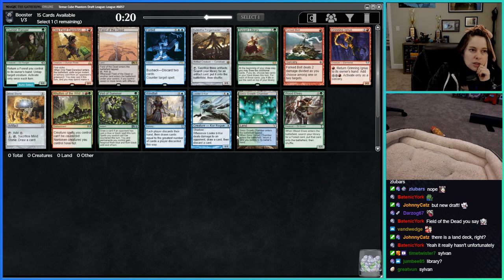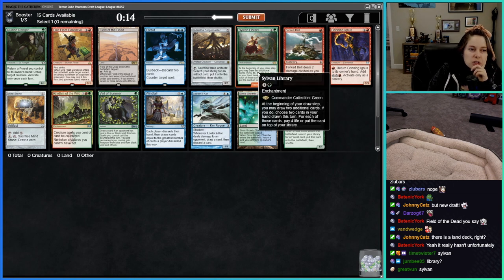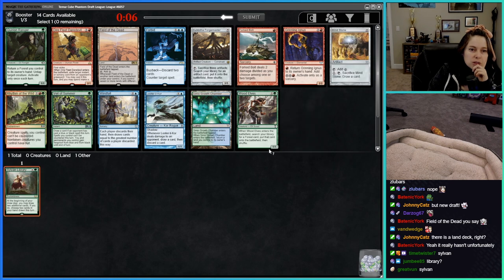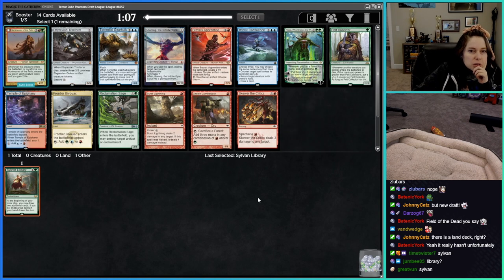When you take Field of the Dead, you want to draft a five-color deck ideally, and the most you're going to be drafting here is three colors. You don't even need that much mana for three colors to be good, so that makes me question whether this is even a good card in this cube. Going Sylvan Library into Nissa Who Shakes the World is not a bad start. There's a Bivouac here — basically those two options.